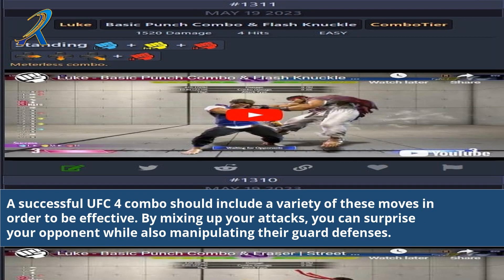A successful UFC 4 combo should include a variety of these moves in order to be effective. By mixing up your attacks, you can surprise your opponent while also manipulating their guard defenses.